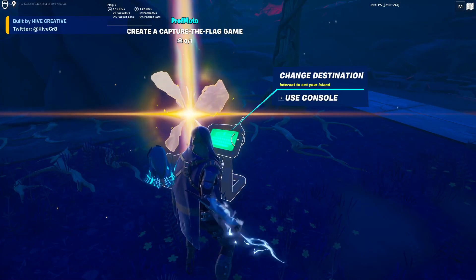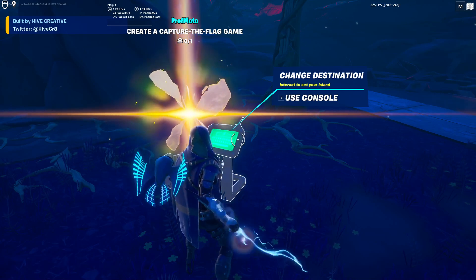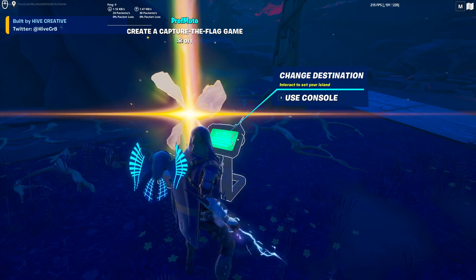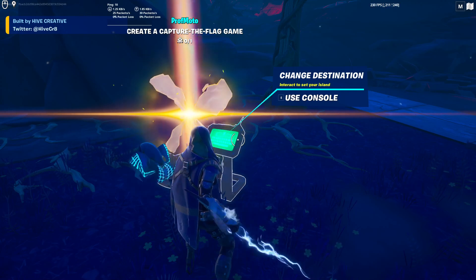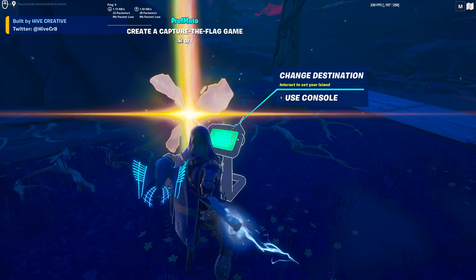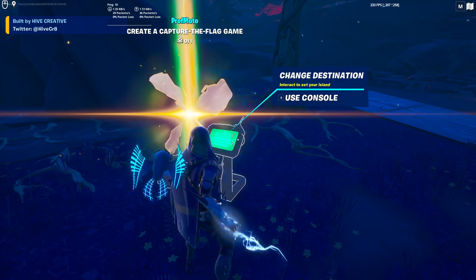We're going to use a few different devices to open some things and make other things happen in Fortnite. The main focus is going to be creature spawners — once certain monsters are killed, they will unlock an area of the map. But this can also be used in a variety of ways, so I'll try to break this into small pieces so there'll be something for everyone to watch.